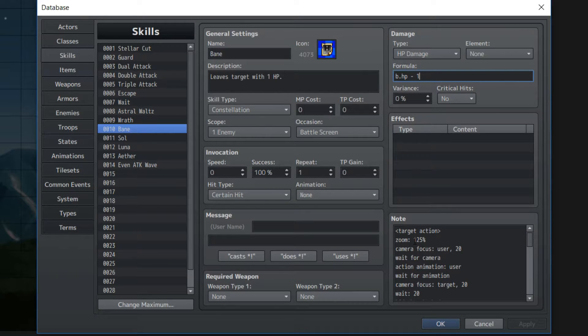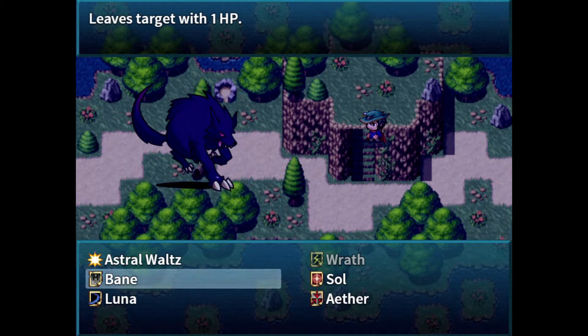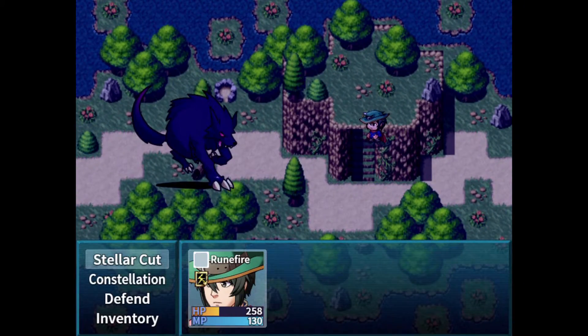Now let's showcase that one. Let's get on with Bane, which should leave the target with 1 HP. As you can see here, it does 999,097 damage.